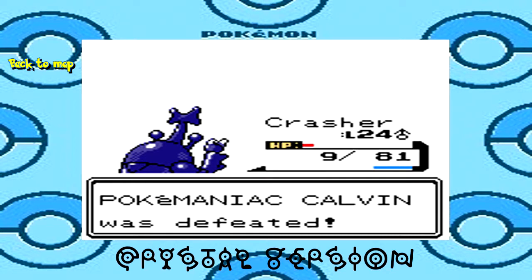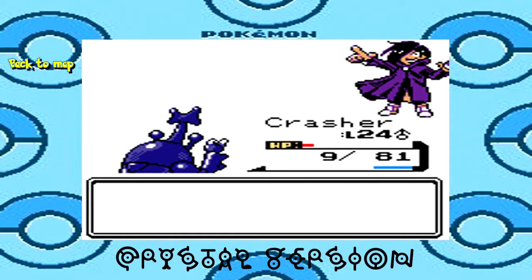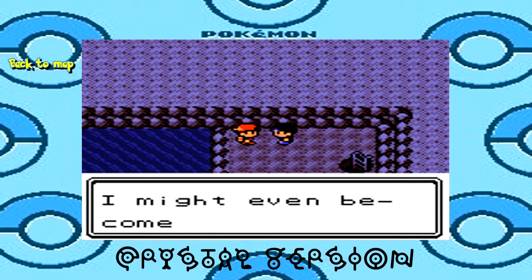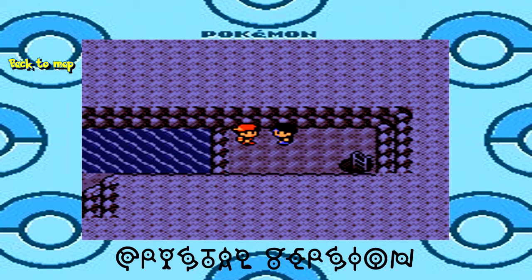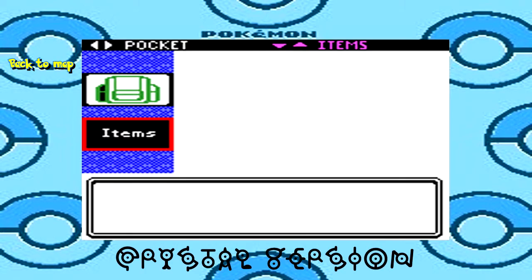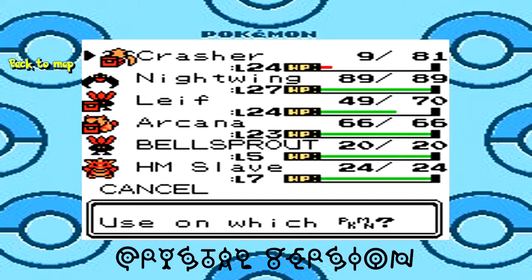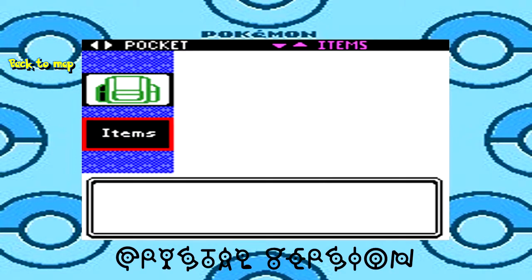Okay, Calvin is not dead, but I beat him. I don't think I ever mentioned this, but you can't use the phone option in the Pokégear while you're inside a cave. I mean, it makes sense — there's no cell phone reception inside caves.